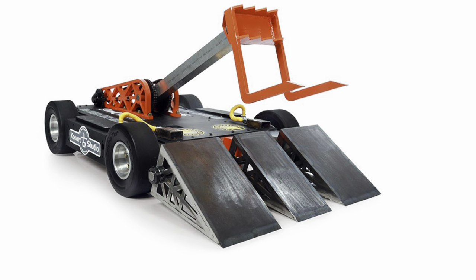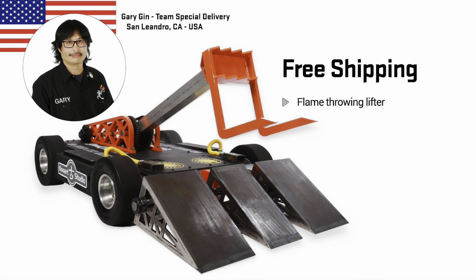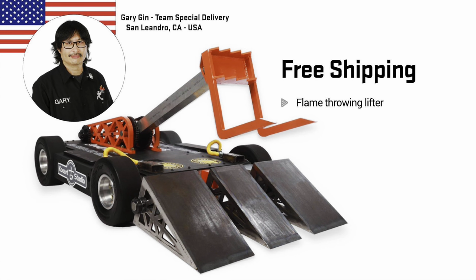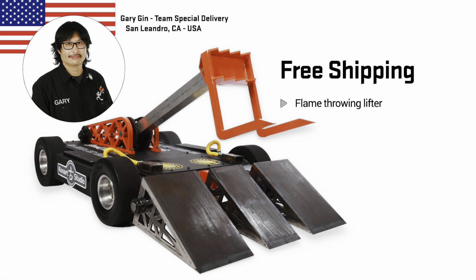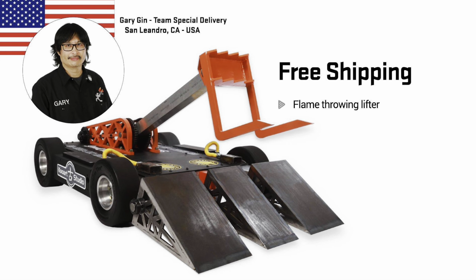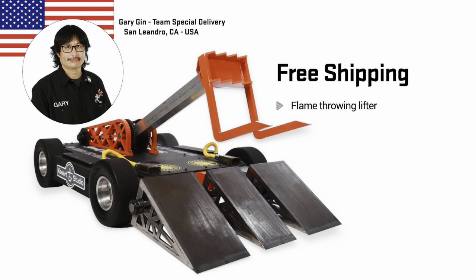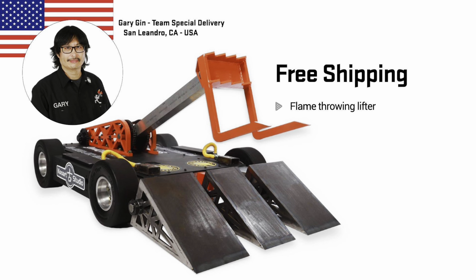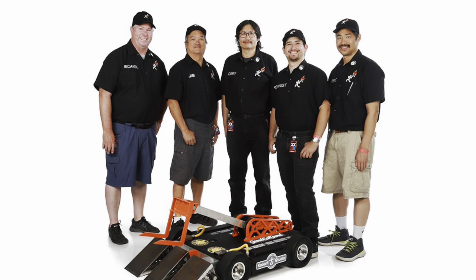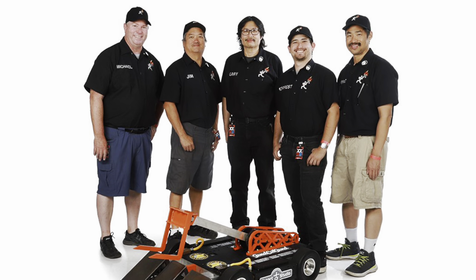Free Shipping returns. The flamethrower forklift is back in action this season and I'm very excited to see it — most notably because my name is on the robot this season. I have paid my five dollars to support Free Shipping and my name is on the right hand side, alongside a load of other names. See if you can see me in the episodes. The two flamethrowers on the front should cause a big fireball once again. I'm excited for it.